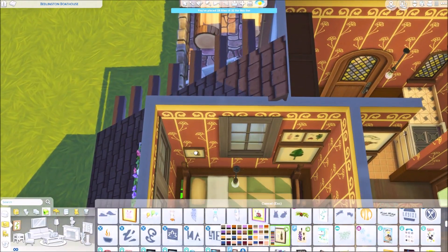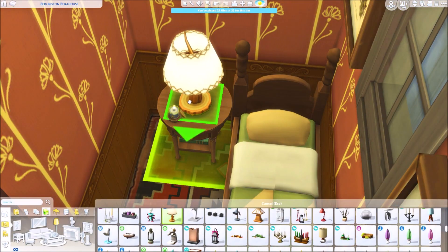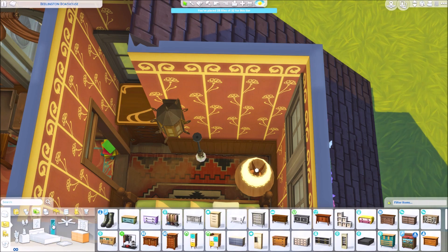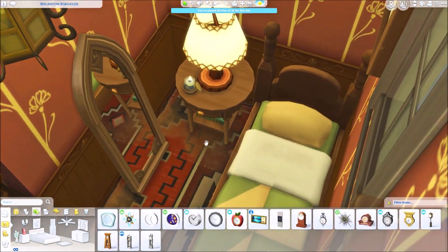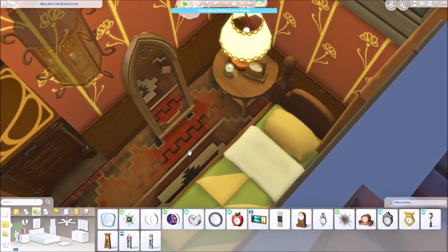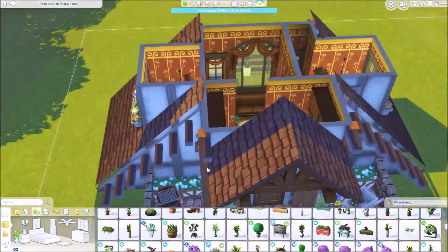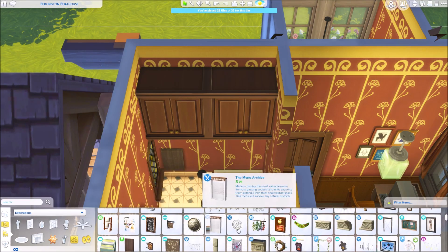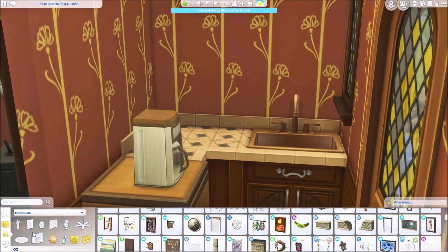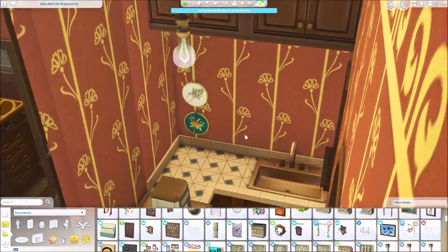I didn't test it, but I've played the game enough to know whether something will work. It's a micro house — about 26 to 28 tiles on the lot. I could have easily added a few more blocks but I wanted to challenge myself. It is a tiny house residential lot so it's perfect.